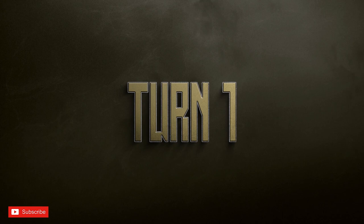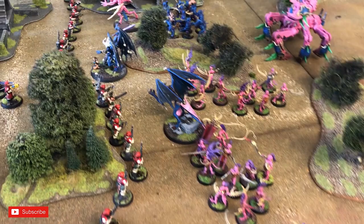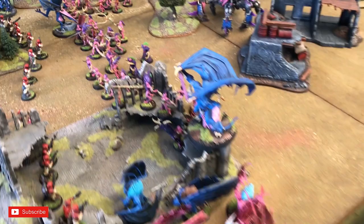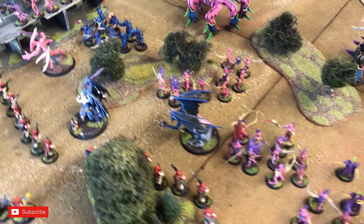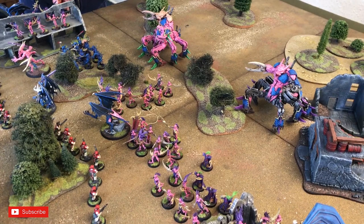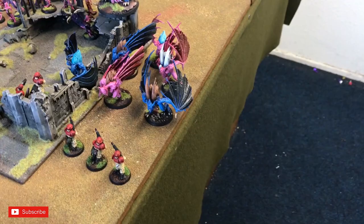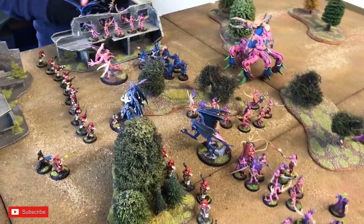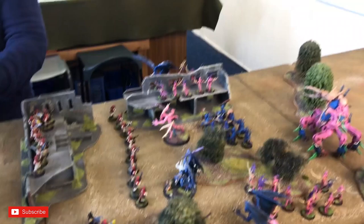Turn one: Chris marches forward. Slaanesh powers allow pretty much any unit to advance and still charge as long as within six inches of a character, and he's got a lot of characters. This is a very big charge across my front line. In his psychic phase everything has Symphony of Pain or Smite. Symphony of Pain is no good since he's confident he's going to make combat, so he goes straight to Smite down the line. In narrative you don't need to cast on a 7, it's always on a 5. He's passed — d3 mortal wounds.